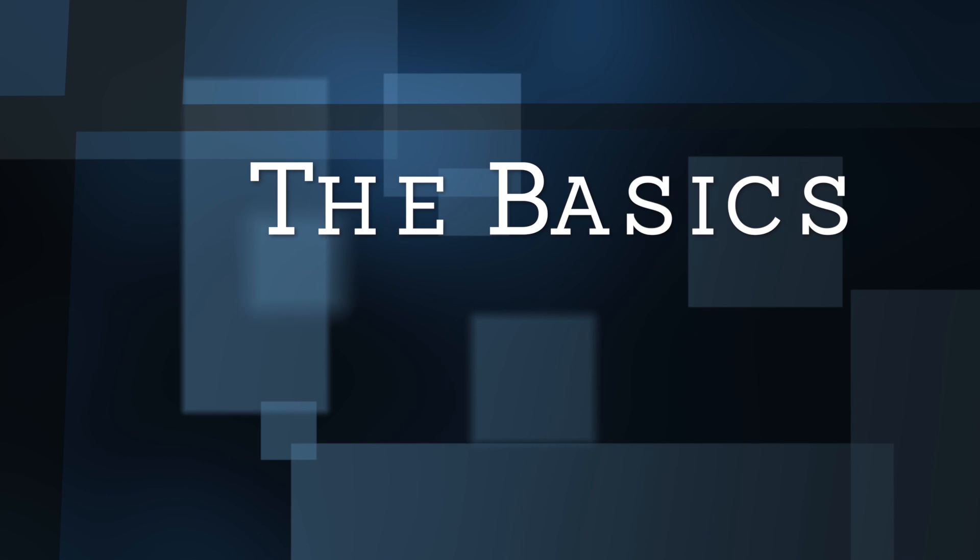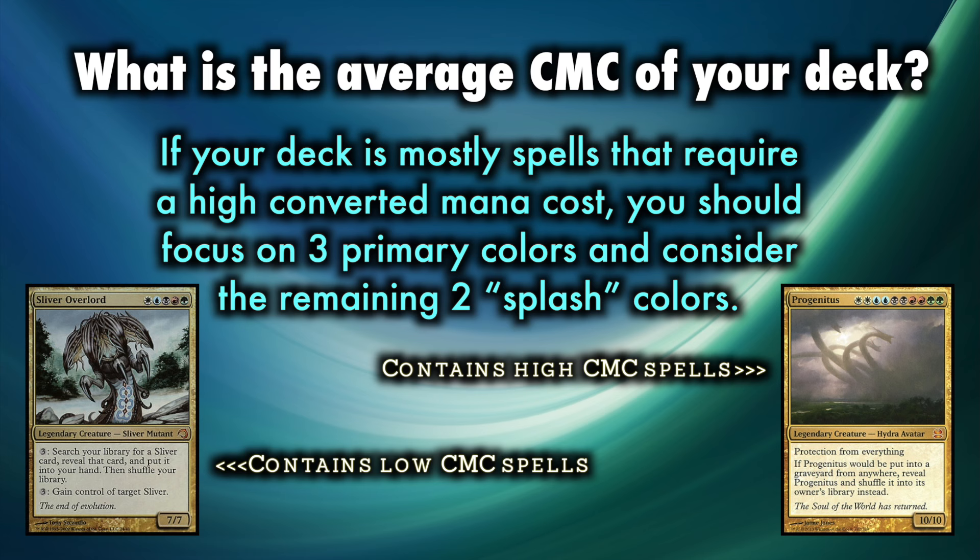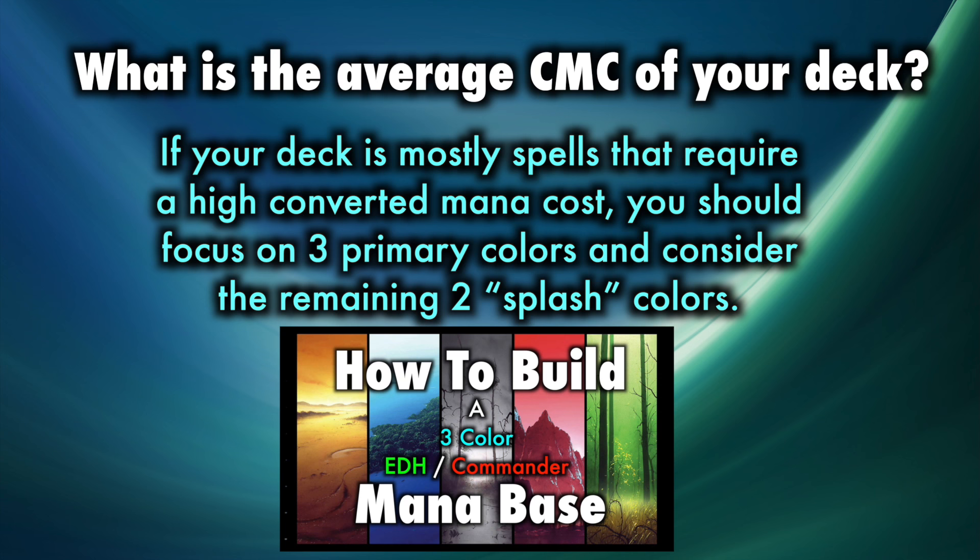The basics. Building a five-color commander mana base requires you to understand the average CMC, or converted mana cost, of your deck. Does your deck have spells with a high CMC or a low CMC? This will affect many important factors. If your deck has mostly spells that require a high converted mana cost, such as a five-color control deck, then you should focus on three primary colors and consider the remaining two to be splash colors. If your deck has a low to medium average converted mana cost, then this guide is for you.